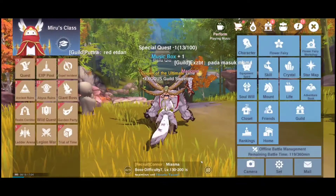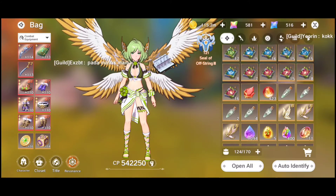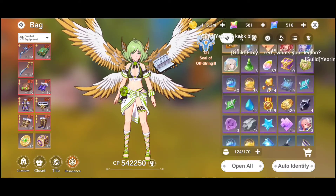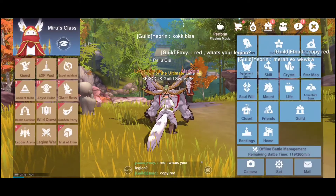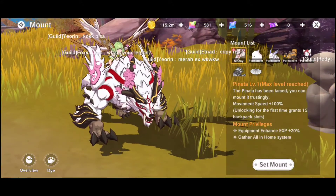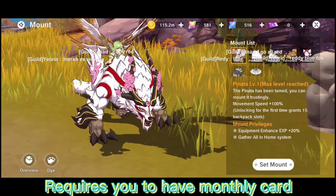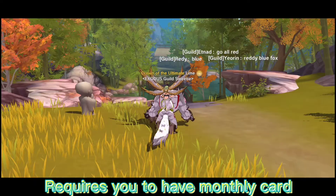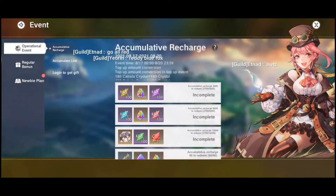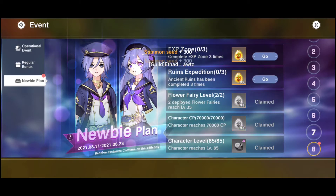The game has a new addition called Trial of Time — you have to do four groups. Right now I'm just checking the interface and the difference with the mount. As I said before, if you buy the monthly card again you'll have the mount for 60 days, since that's 30 plus 30. Also equipment enhancement up to 20, and an additional 15 slots.